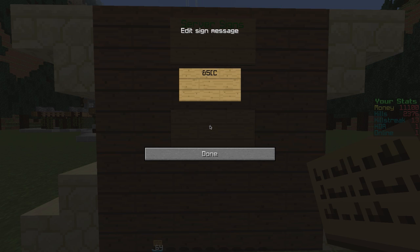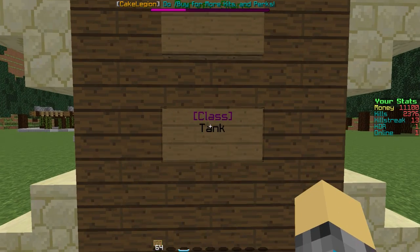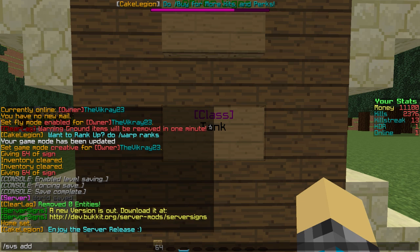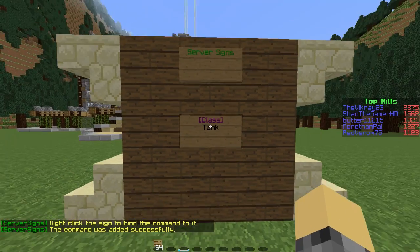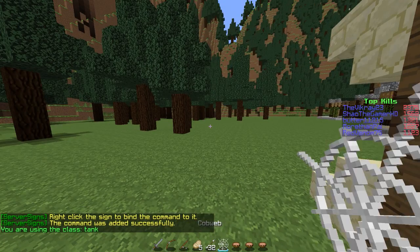So slash class and then let's say tank. You make a sign right there and then you do slash SPS add and then your command. Whatever command you want them to do, you just do that command. So for this example I'm doing slash SPS add slash class tank, and then I right-click the sign to assign the command, press that, and boom I get my kits right there.